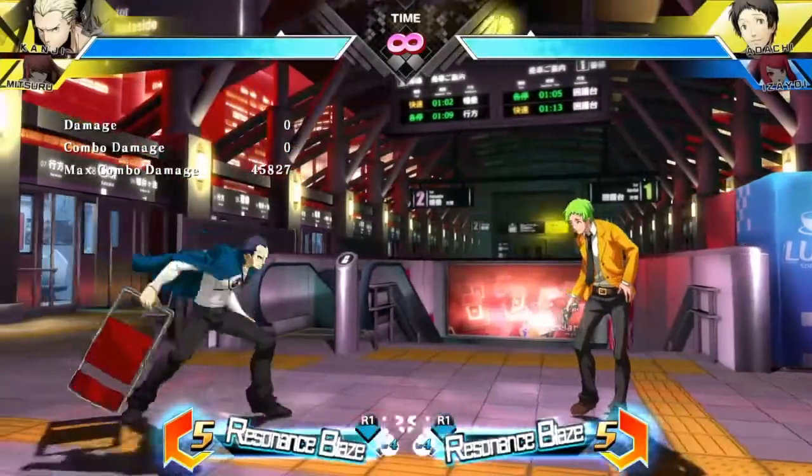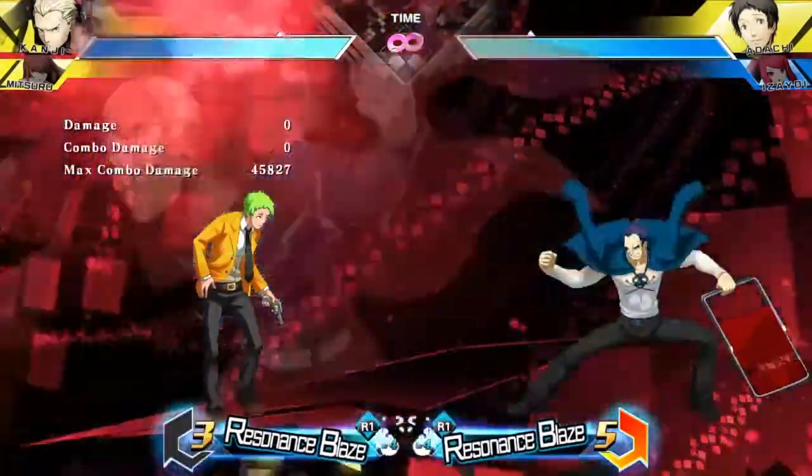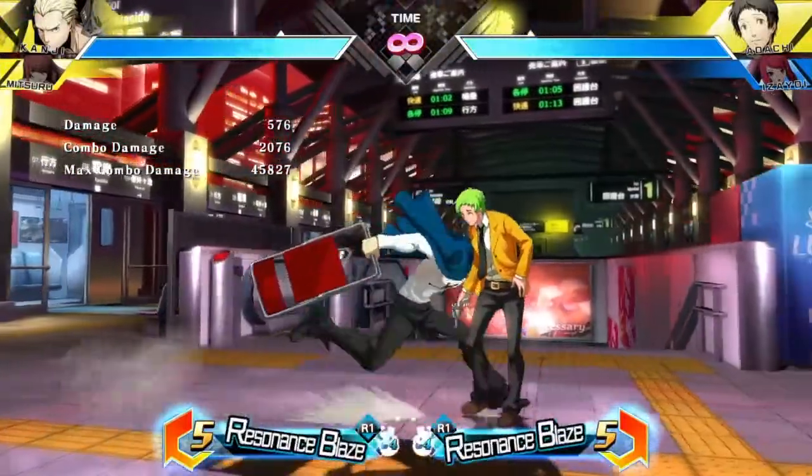Next move. We're getting on to supers — every character has two. This is his first one: Tatsumi — no wait — ass whooping Tatsumi style. At range, he just throws a chair at you, so he has a projectile super.